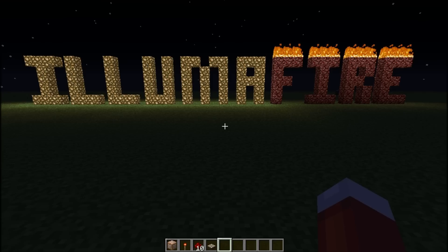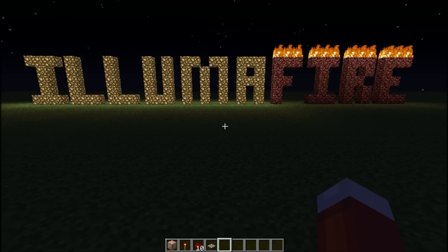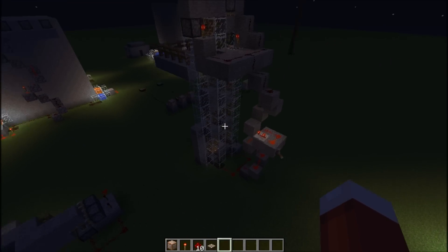And that is how you permanently change the weather and time of day in your single player world or online server by using command blocks and daylight sensors. Thanks a lot for watching, and if you enjoyed the video, please give me a thumbs up and subscribe so you can see some of my other cool creations.